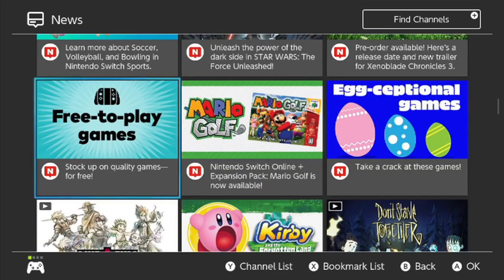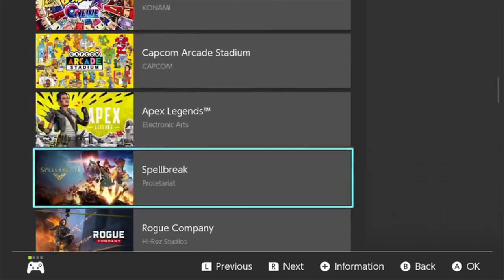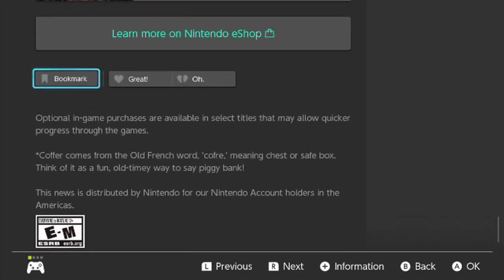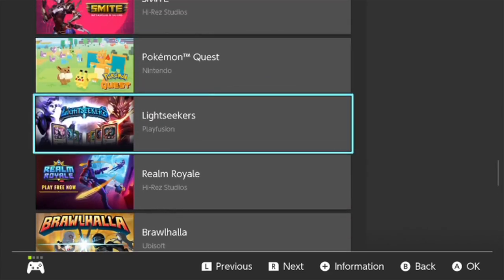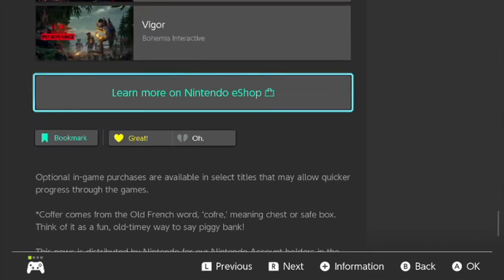You can continue to go down and find free-to-play games, and this is one I really want to focus on as one method of getting to your free-to-play games. We're going to go ahead and hit A on this. You'll see a description of what you can find, and they're already going to give you a few games. We're eventually going to click on this at the bottom that says 'Learn More on the eShop,' because there are more free games than what's listed right here. You can drop a heart on this — that feedback helps Nintendo know this is a very important section of their news area. You can also go ahead and bookmark this. But first, let's click on 'Learn More on Nintendo Switch eShop.'